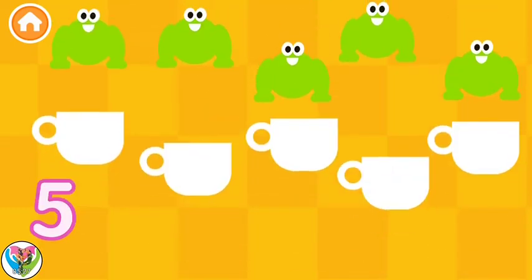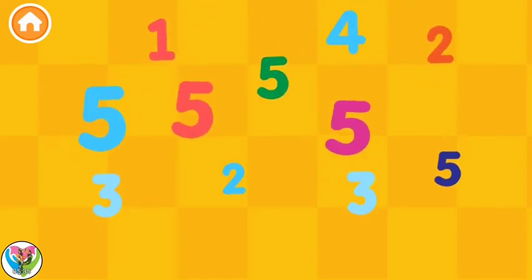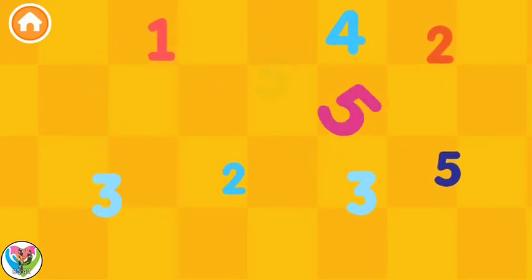Find 5 frogs! 1, 2, 3, 4, 5, 4. 5 — Collect all the number fives! 5, 5. 5, 5, 5, 5, 5, 5 — Well done!